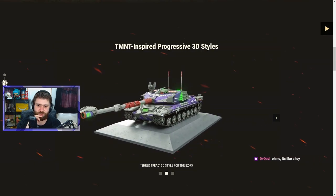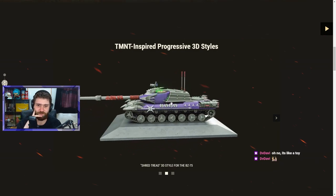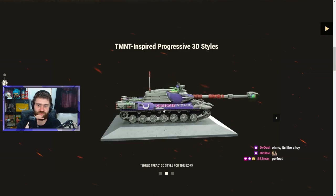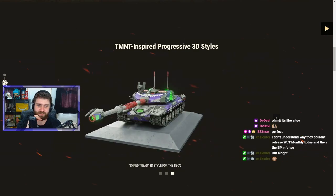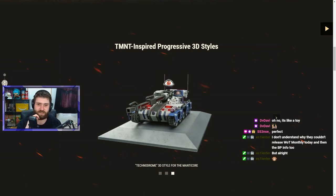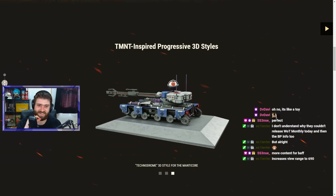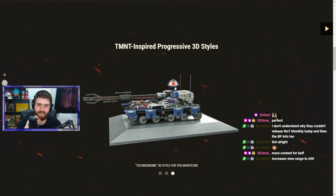We have the BZ-75, the Shredder 3D style — a purple tank, it looks like a toy tank. It's just so weird and I like it. 'Slice and Dice' is what it says. Shredder on the side, the gun with the glowing barrel. I love these so much. The fun one is the Manticore with a weird eye on top — is it going to reduce my camo because it makes it bigger? Most likely not.